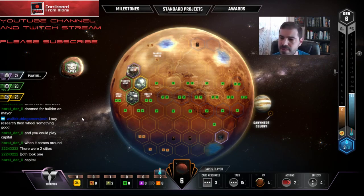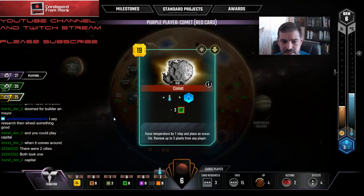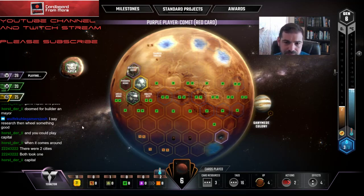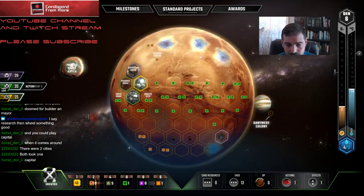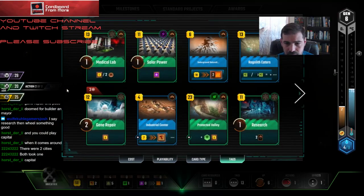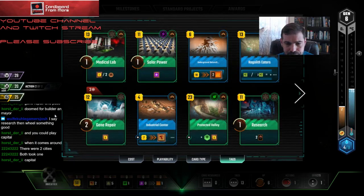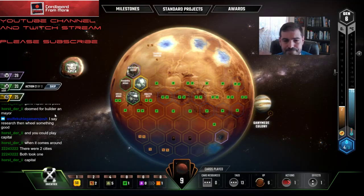I don't think there were two cities — thought there was just one. Oh, Capital — right. I don't think these guys have enough energy for Capital right now, and there weren't enough oceans, but now there's enough oceans. Do I just want to cut my losses with this city and just play a city over here? That's not unreasonable either.